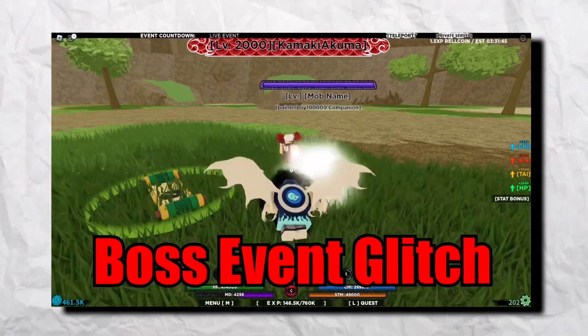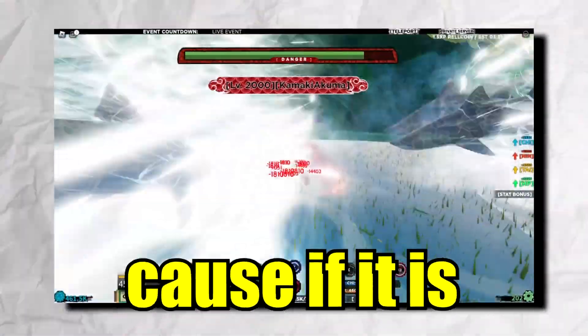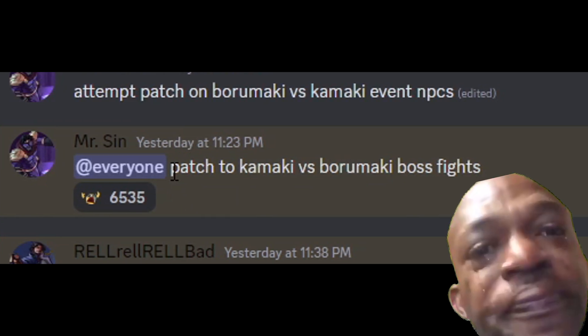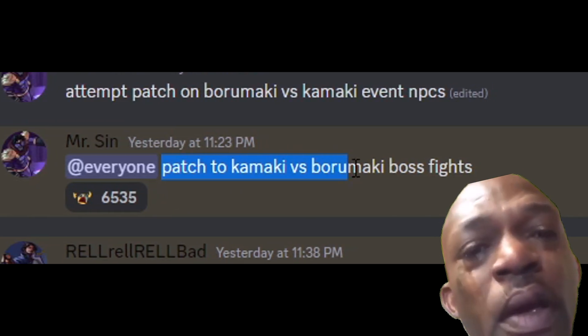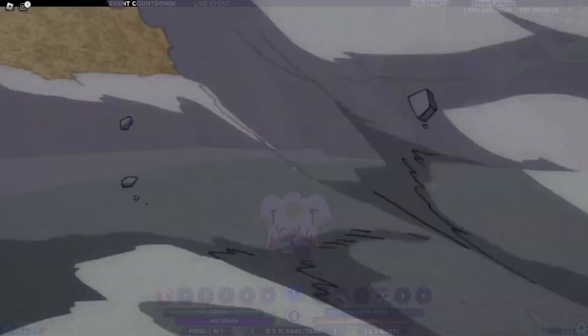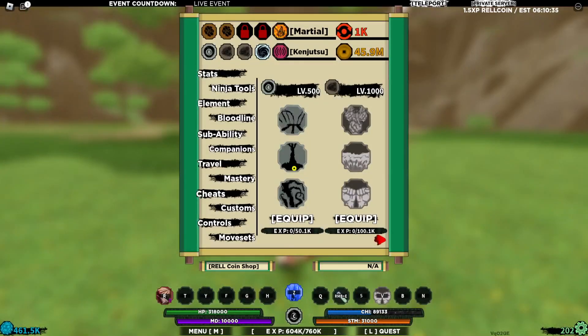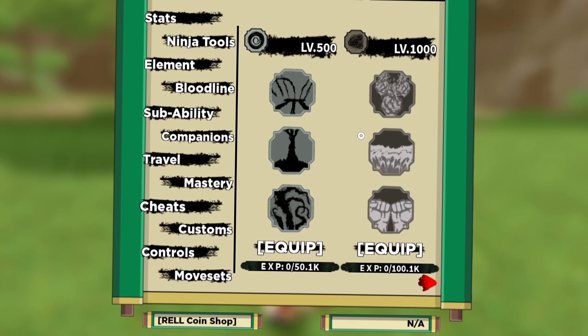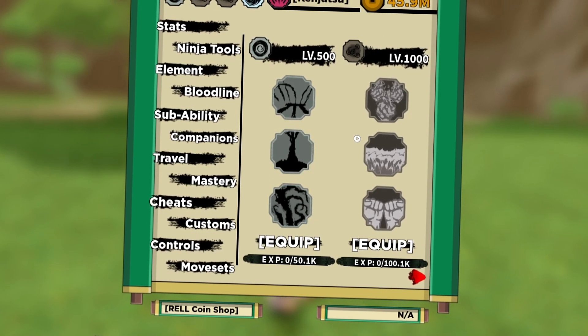I'm not sure if this broken boss event glitch is still working, because if it is then I think you're still in luck. Apparently Rogue Games already announced that they patched the Kamaki vs Burumaki boss fight, so I don't know if it's still working or not. As long as you have Shadow and Apollo bloodline, you're good to go if you know how to use it.